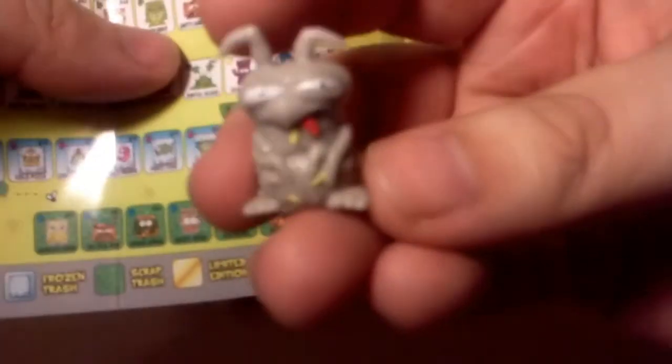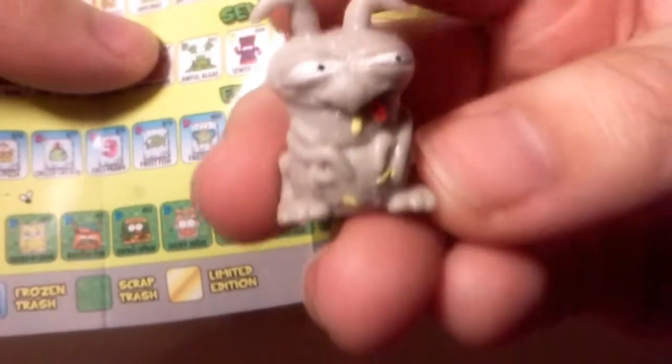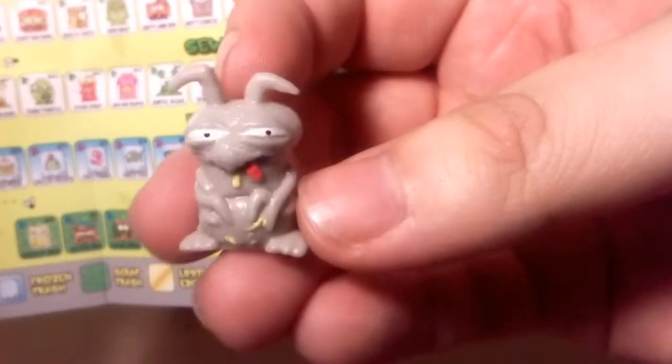Got this little guy — he's definitely a bug of some sort. He's pretty cool. He's got a bunch of arms. Fried Ant. The final guy we got was Fried Ant.